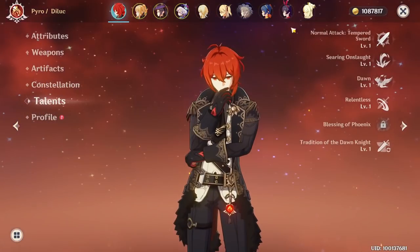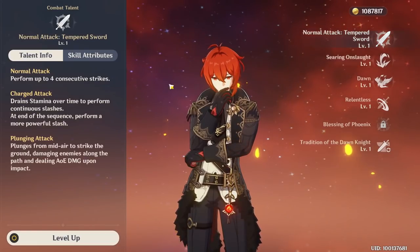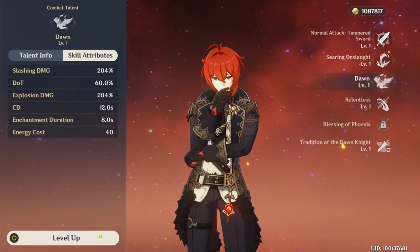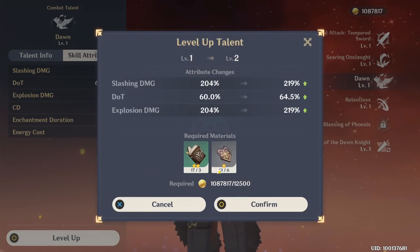After constellation we have talents, and it's basically your skill level — such as normal attacks, elemental skill, and elemental burst. You can level up those skills using materials and mora.